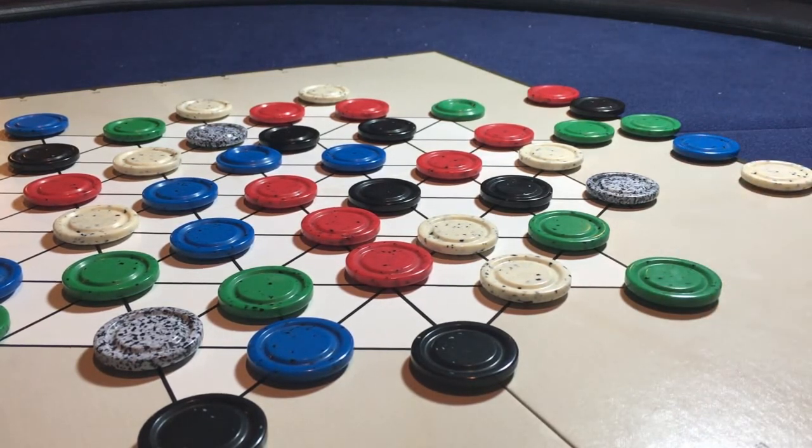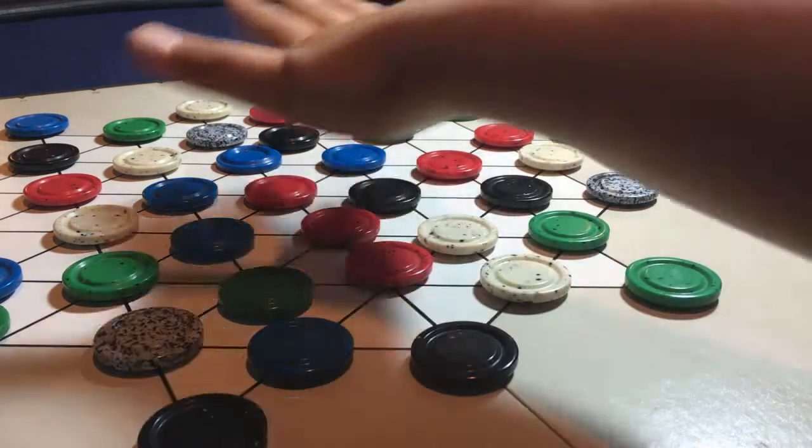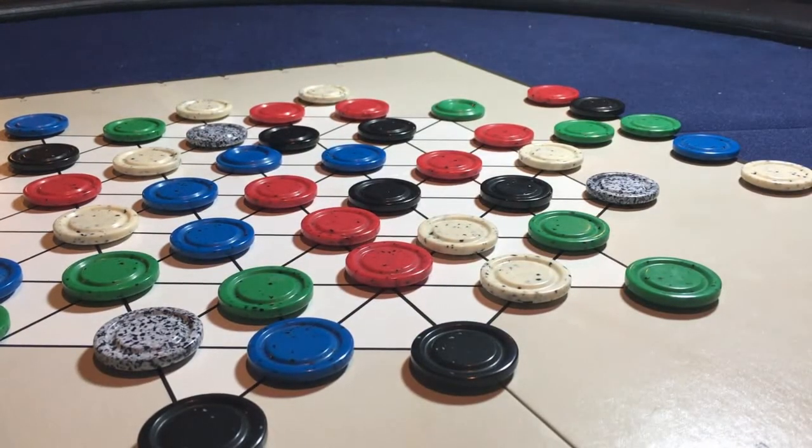The goal of the game is to make a stack of 5 with different colors, with your color on top. The person with the most completed stacks at the end will win the game. The setup is randomized. This is how you play LINK.